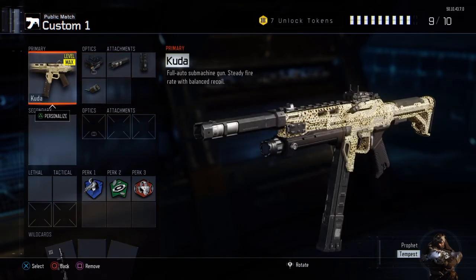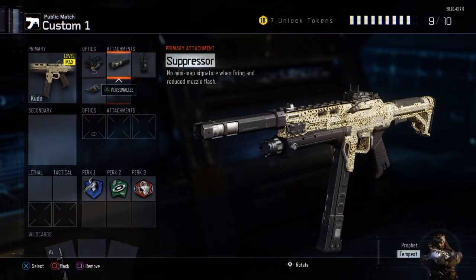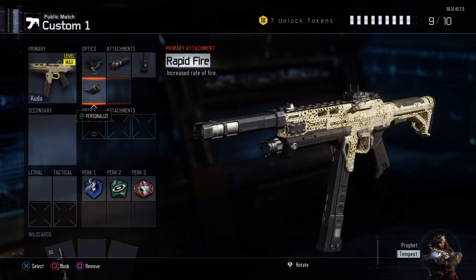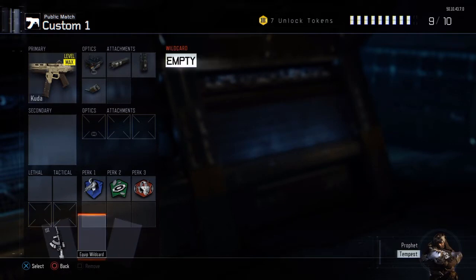Kuda, of course — Diamond Camo, the best camo in the game to me. Eloslite, of course, Suppressor, Extended Mags, and Rapid Fire. It's an absolutely sick setup: you've got a suppressor on it, Rapid Fire makes it even better, and Extended Mags — you don't really need Fast Mags because you're not going to be rushing anyway; you're going to be camping a little bit when you're playing.